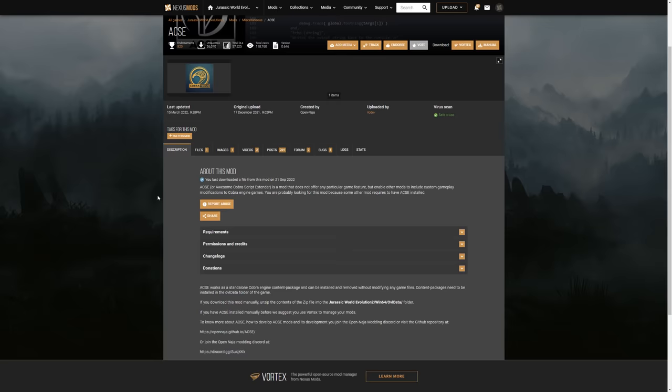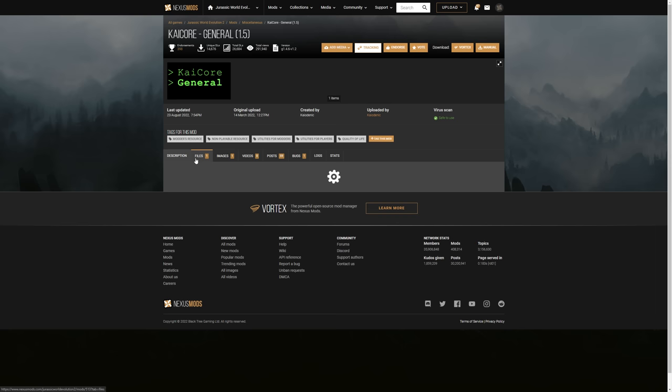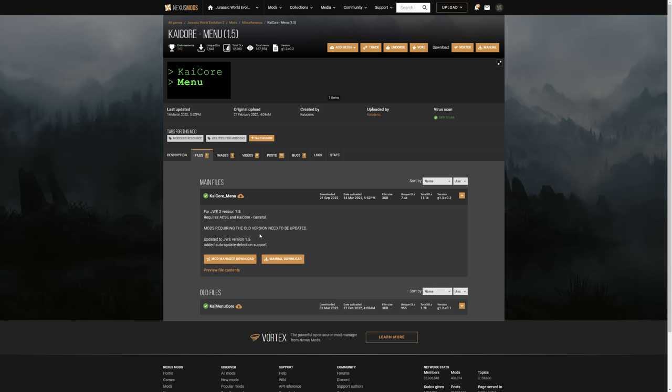There are a couple of other dependencies you're going to want to grab, and I suspect this is where most people make mistakes. You're going to want the files kycore_general and kycore_menu — both listed as version 1.5 which is the version we're currently on. Go into files, download manually, and drag and drop into your game folder just like every other mod. Both of these are bundles of code that let Kyodenik's mods work. If you're having problems with Kyodenik's mods — and not all of them currently work, the expanded foliage one for example doesn't currently work — but the ones I've shown you in this video, all six Kyodenik mods, do currently work on version 1.5. If you're having problems, it's either installing into the wrong folder — all of them just go into the ovl data folder — or you haven't updated your kycore_menu and kycore_general, both of which should be version 1.5.